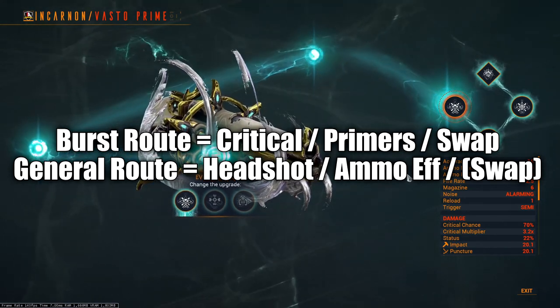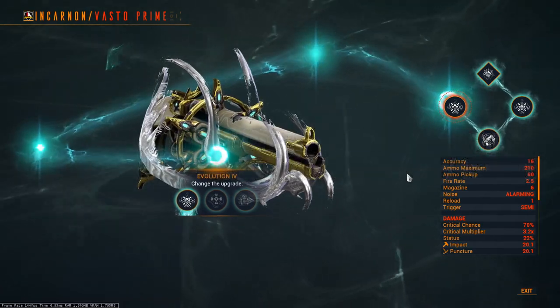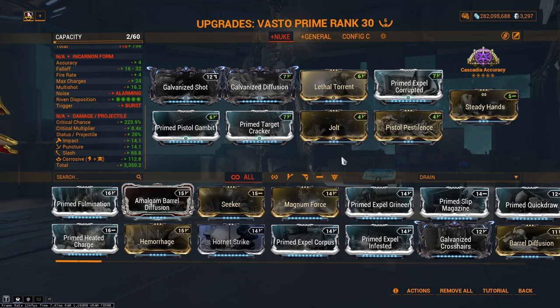What build should you take? Because of those evolutions, I'm going to show you two different build paths: one for the burst Vasto with the evolved shots, and one for a general Vasto without the evolved shots but with quality of life. We'll start with the burst Vasto build — it is for single target, using this for enemies like bosses, minibosses, archons, liches, sisters, and even demolists.